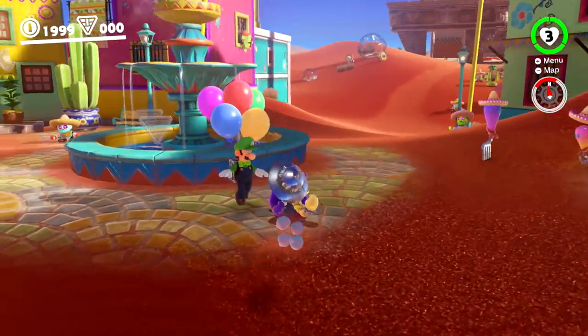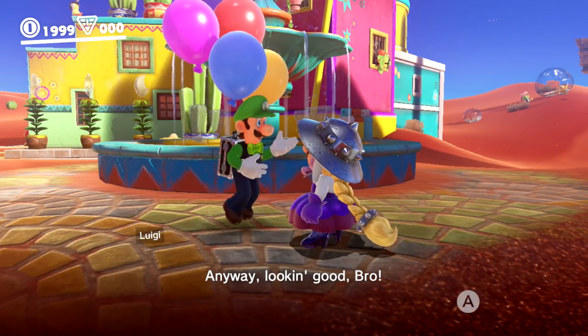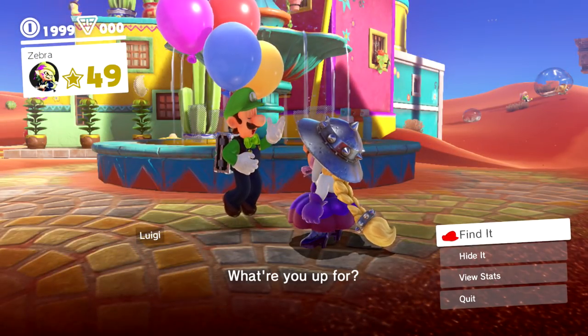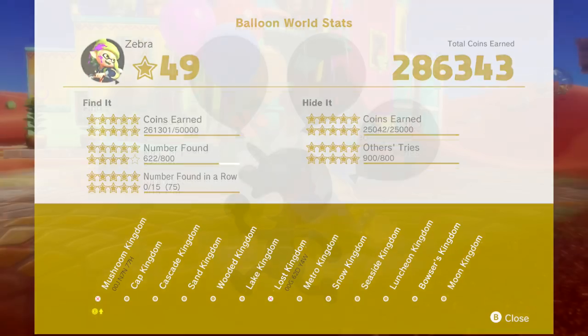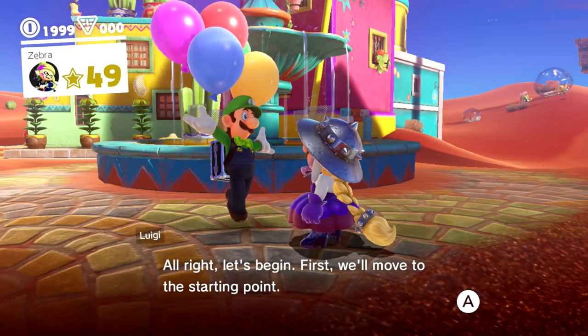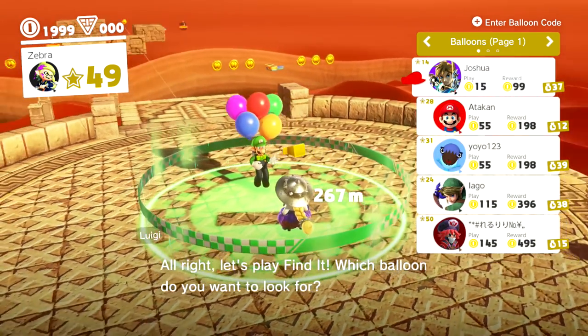So here we are at Sand Kingdom. We're going to be doing some Luigi's Balloon World, like always, because this is really the only thing we can do at this point. I've been making fantastic progress — there's only one more star I need to get. It's quite the doozy; I need to find another 178 balloons. I've done all of the Hide It balloons, so I don't have to worry about that anymore, which is great because I always prefer Find It over Hide It.